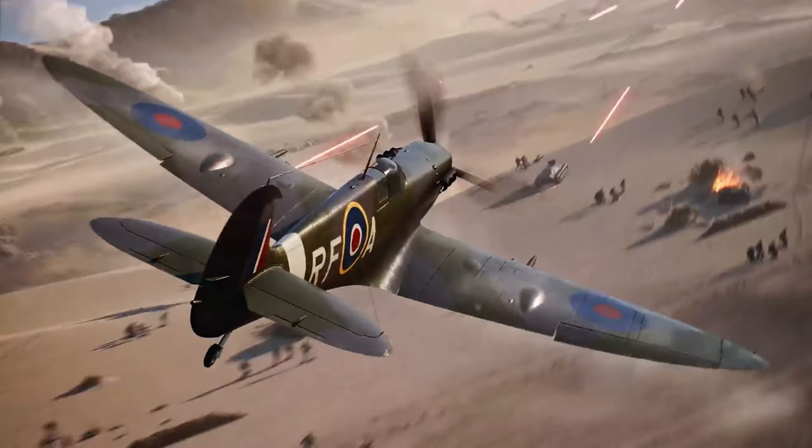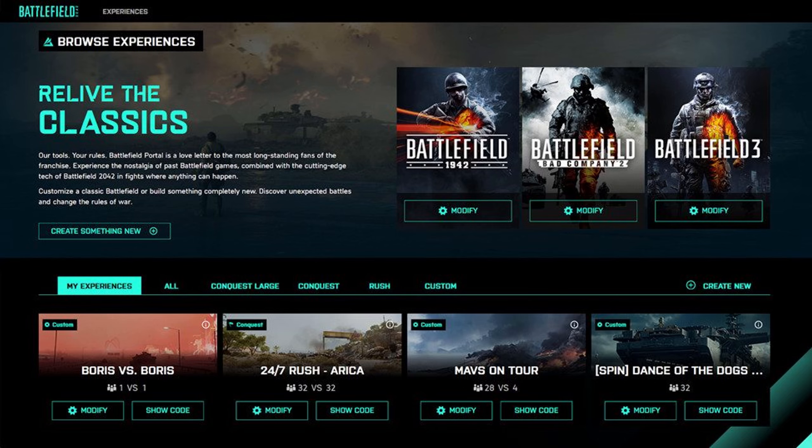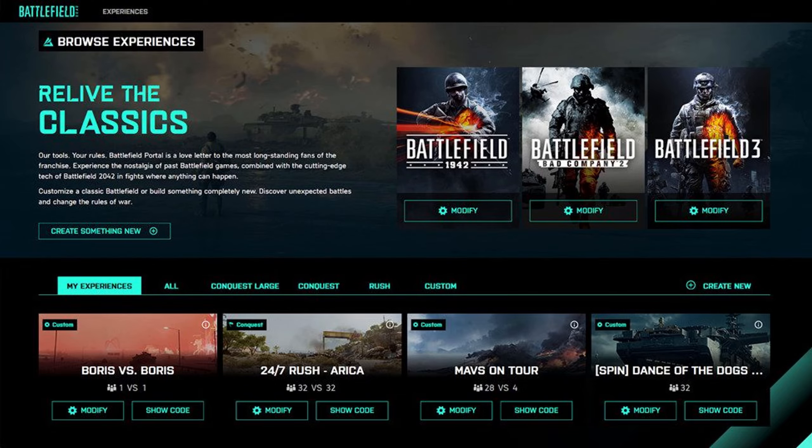Bu editör sayesinde o gösterdikleri meşhur bıçaklar vs. defibrilatörlere karşı ya da mesela sadece tabanca savaşı gibi aşırı eğlenceli modlar ve oyunlar kurabileceksiniz. Peki bu işleri biz nasıl yapacağız? Öncelikle bu ayarları ve modifikasyonları bir web sitesinden yapacaksınız. Oyuna sahip olmanıza bile gerek yok; ihtiyacınız olan tek şey aktif bir EA hesabı. EA hesabınıza gireceksiniz, siteye login olacaksınız ve istediğiniz oyunları, modları, kuralları yaratmaya başlayacaksınız. Kısaca oyunu yaratması bedava ama yarattığınız oyunu oynamak paralı gibi bir durum oluyor.